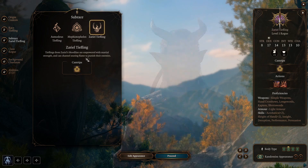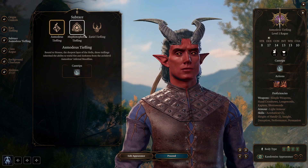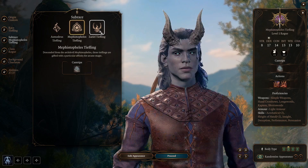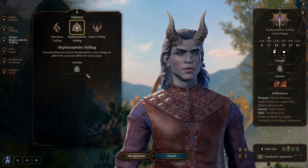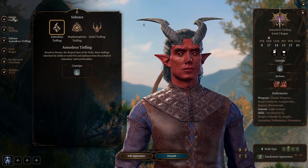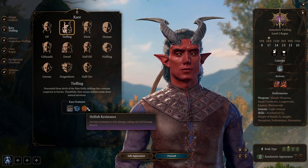These are all quite decent cantrips, and the spells you end up getting are also quite good, so you can pick any of these subraces to complement the playstyle of your character — like if you want Mage Hand on a stealthy character without going Arcane Trickster. The fire resistance is situational, but it can also be a nice bonus, so I'm going to rank the Tieflings as a B tier race.